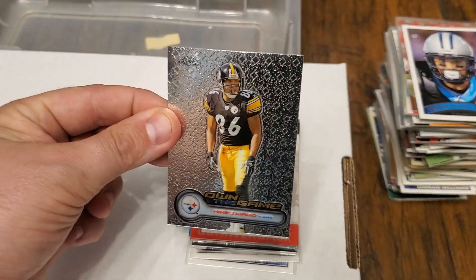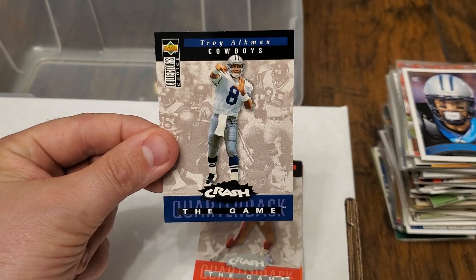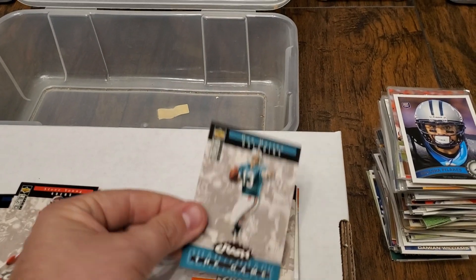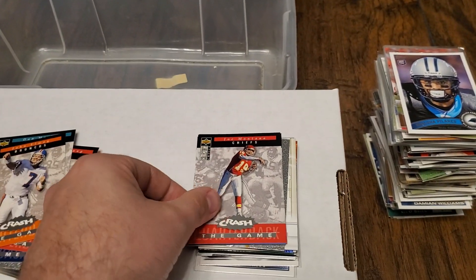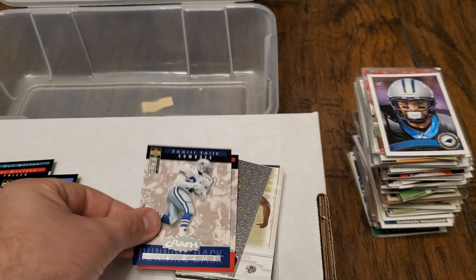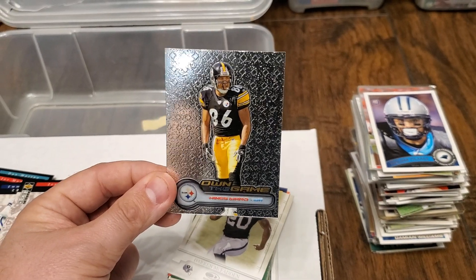Here are some of the other cards I found in there. There's a Heinz Ward Own the Game. Here are a couple of these crash cards that I had when I was growing up — it was cool to find this, it was almost a full set. There's a Troy Aikman, Steve Young, Dan Marino, John Elway, Joe Montana, Barry Sanders, Emmett Smith, and a Jerry Rice. There's another Heinz Ward Own the Game.